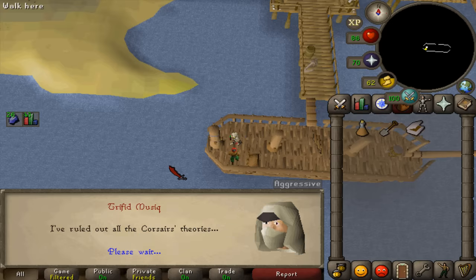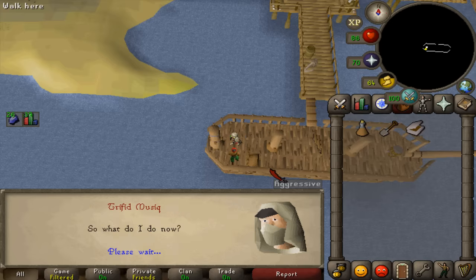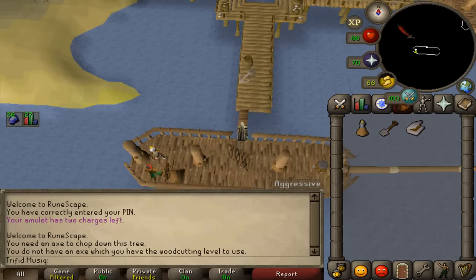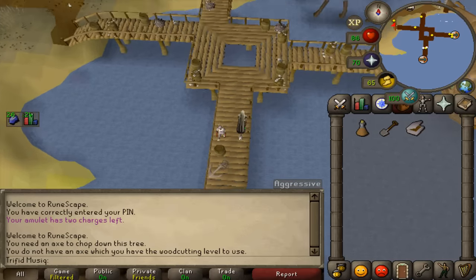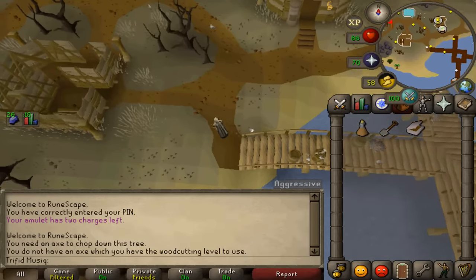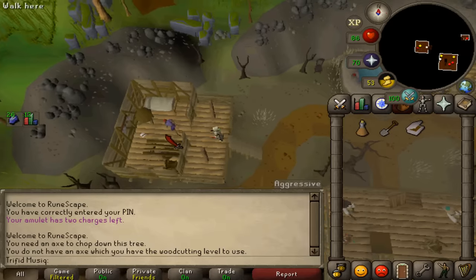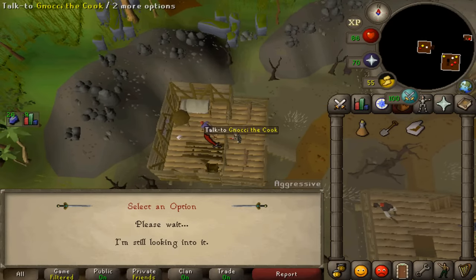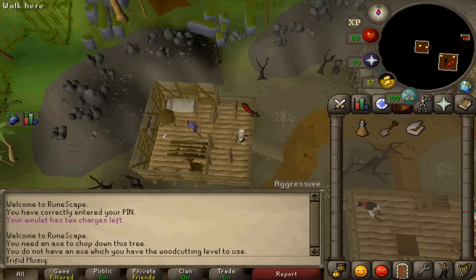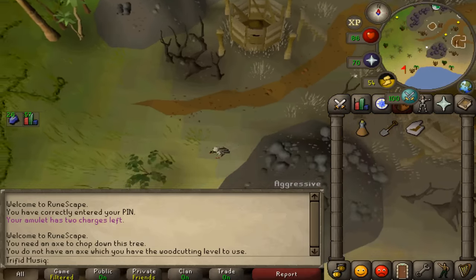Select the first option: I've ruled out the corsair theories. Select the first option again: what do I do now? Cross the gangplank and return to the cook. Talk to the cook and select the first option: what happened after dinner. The curses happened after dinner, but he actually didn't cook the dinner — the navigator did. Exit his house and go a bit southwest to return to the navigator.